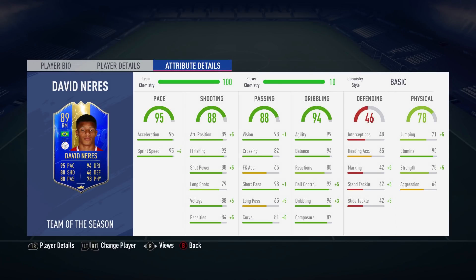The dribbling department is where this card's best attributes are - Neres has 99 agility, 94 balance, 92 ball control and 96 in-game dribbling. I'm expecting him to be pretty good with possession of the ball. Physically he's got good stamina of 90 and decent strength for a winger of 78. Overall this card looks decent but not amazing. There are definitely some great attributes on this page, but also a couple which aren't all that impressive.